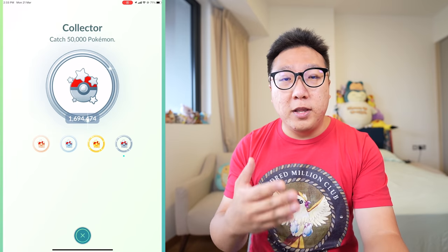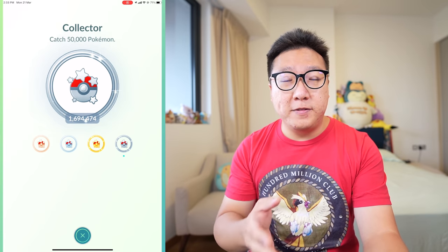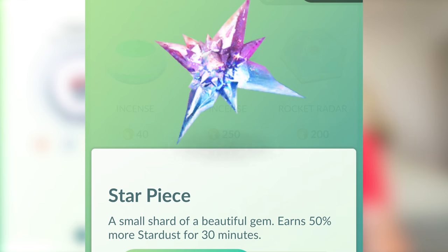When I mention all the numbers later on, they will not be accounted for with a Star Piece. If you use a Star Piece, it gets you 50% extra Stardust per whatever activities that you do — you get extra Stardust for 30 minutes when you put a Star Piece down. So that's really good.